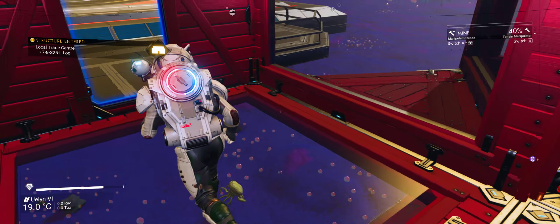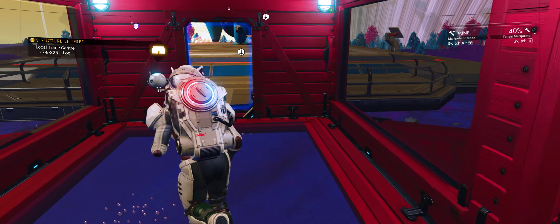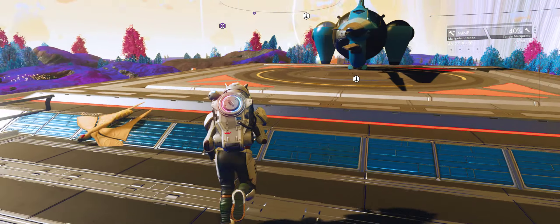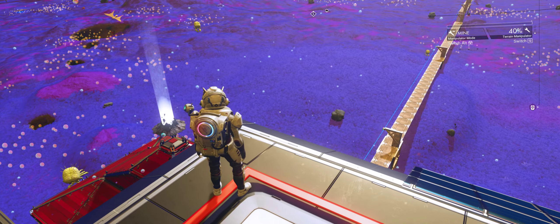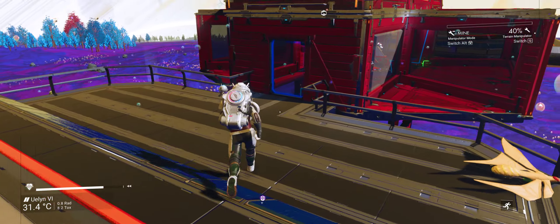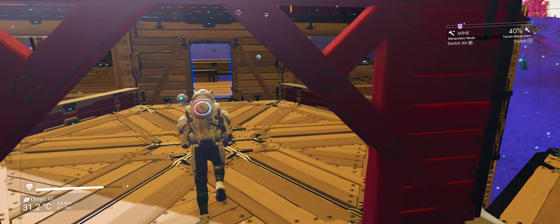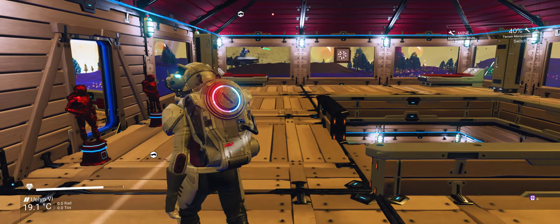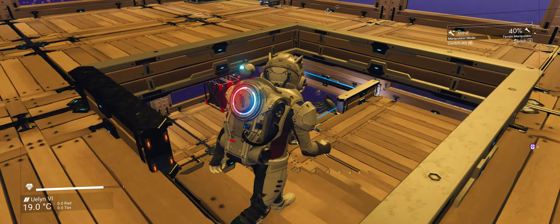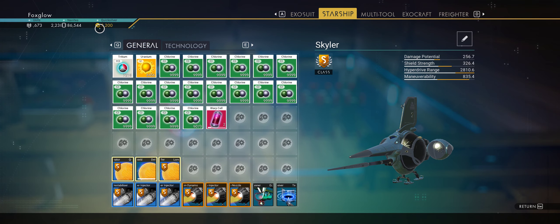I said I'm going to go to each different star system and plonk a base on each. I'll probably just do a portal base on each of them from here on in, because it'll be a bit quicker that way. Let's go downstairs — there it is. This is how I've done this base. I ain't put a lot on it, just a few bits and pieces.